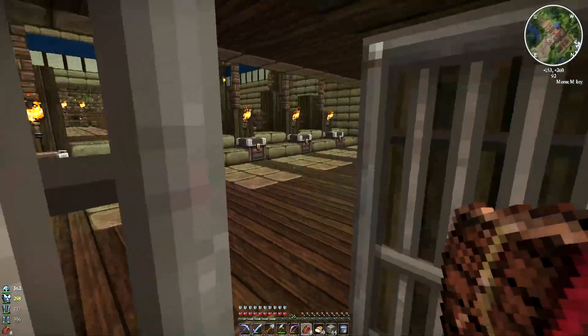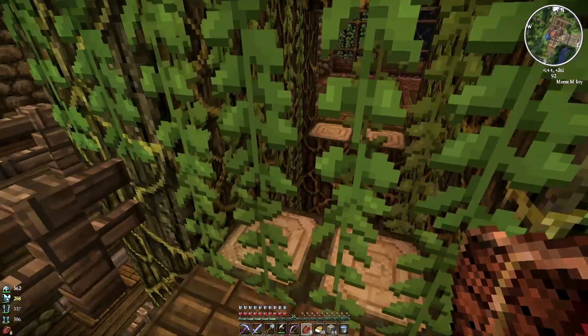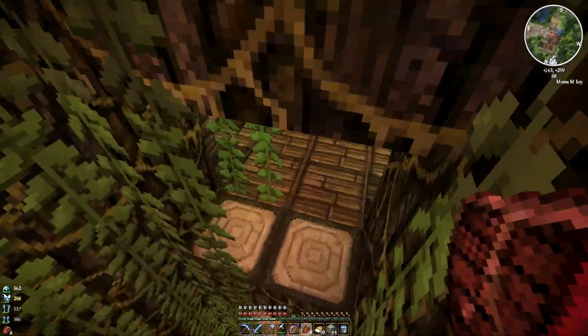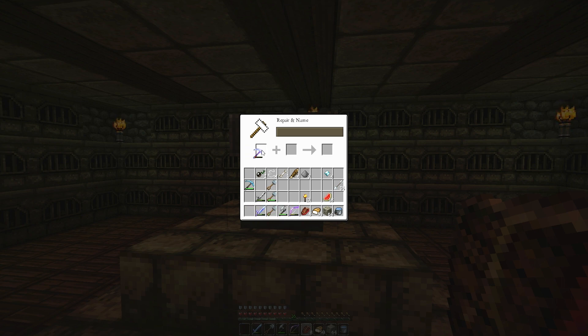Nothing in the butthole yet. Let's head into the forge room and see what repair work we can do to Terror at this stage with 16 levels. Terror — we need minimum 20 levels to do a repair on you. That is freaking unfortunate. Terror, why do you gotta cost so much to fix?!